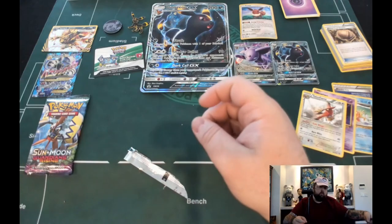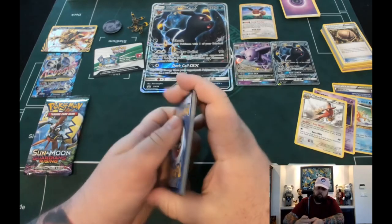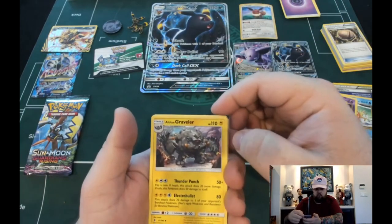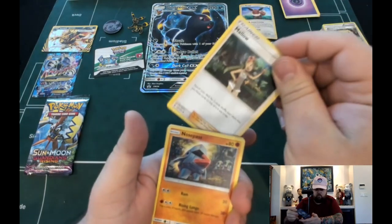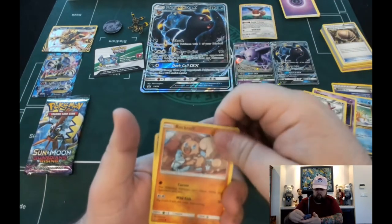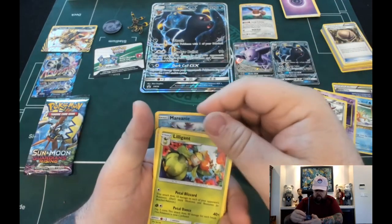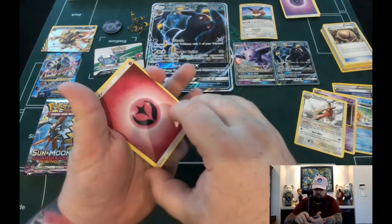Alright, hopefully we can open up a Gold Double Colorless. Altar of the Sunne, Alolan Graveler, Mallow - I love that card - Nosepass, Tapu, Rockruff, Goomy, Slowpoke, Reverse Holo Merinea, and Lilligant. Our Energy is a Fairy type.